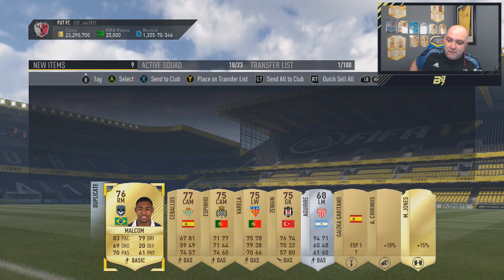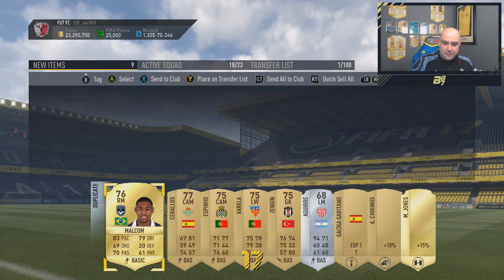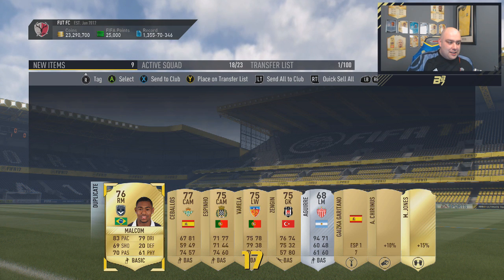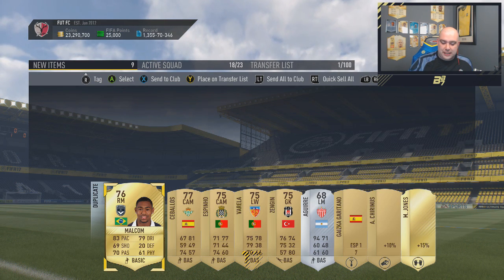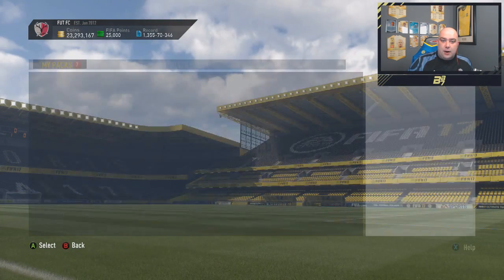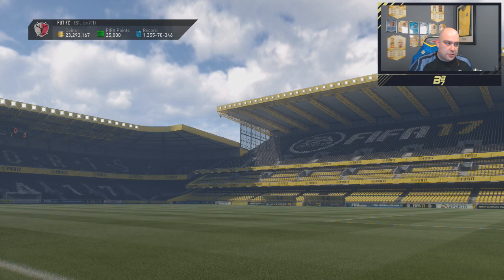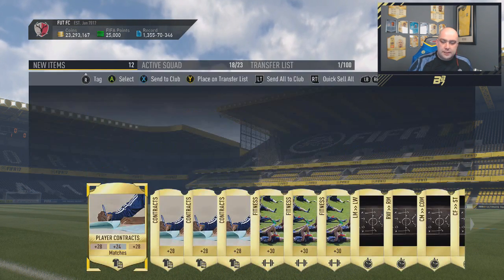These servers remind me of FUT Birthday — that's how bad it's got. Absolutely crazy, not a good sign for what's going to be happening going forward for this weekend league. But it should be alright once we can actually get through the packs. The monthlies aren't out yet. Consumable pack next — this one's just going to get stored in the club.